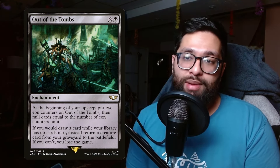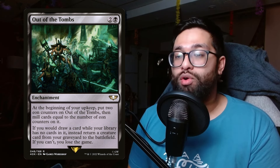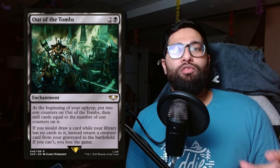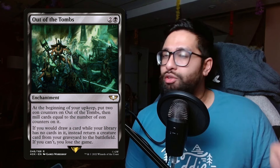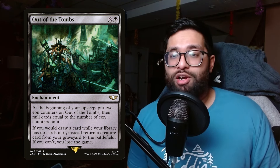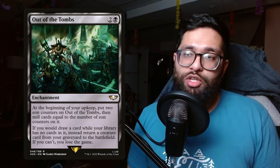Out of Tombs, from the Warhammer 40K set — black and two for an enchantment. At the beginning of your upkeep, put two eon counters on it, then mill cards equal to the number of counters on it. If you would draw a card while your library has no cards, instead return a creature card from your graveyard to the battlefield. If you can't, you lose the game. This prevents you from losing in the late game if you've milled yourself out, and provides continuous free reanimation.